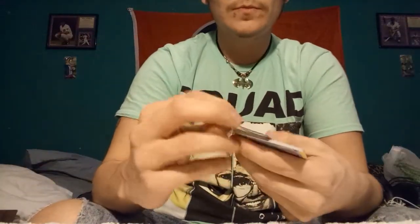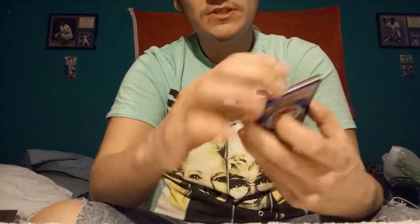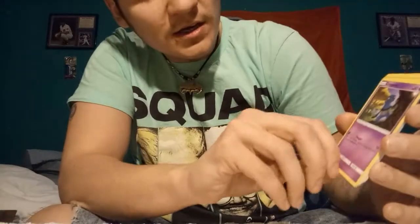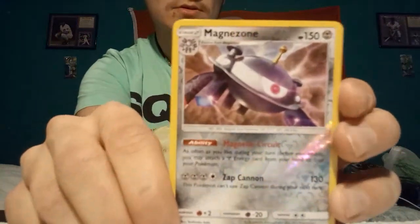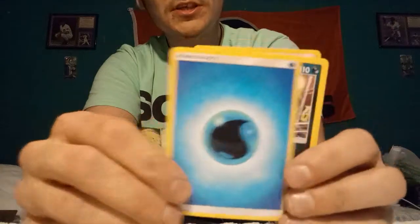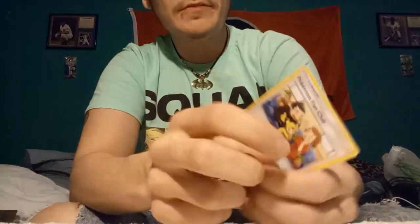I'm gonna assume probably not a holo in this pack, but maybe. So there's a code card. We got Buzzwole, Magnemite, Croagunk, Bronzor, Gible, a Reverse Holo Magnezone, Snorunt, a Water Energy, Honchkrow, Monferno, and a Pokemon Fan Club Trainer.